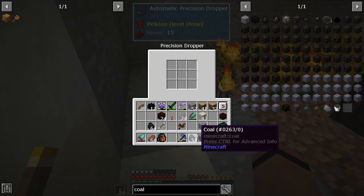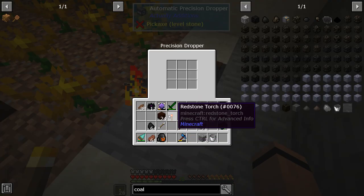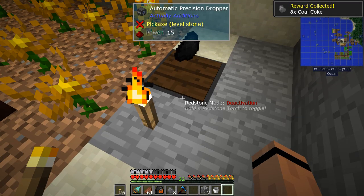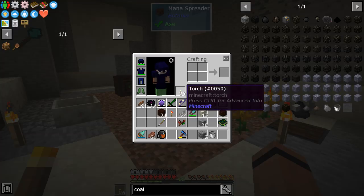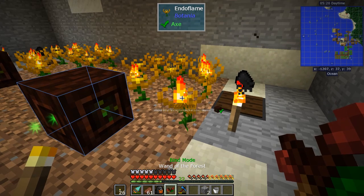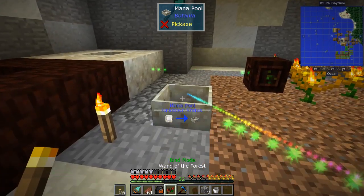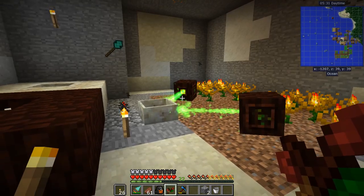If you've got Actually Additions in the pack, this is the dead simplest way to distribute fuel. I've got coke coal up here which burns longer, and blocks burn longer too. With my wand I can look at all of these - see that check mark, that means they're bound to the spreader. I shift right-click and bind to this pool, and we've got mana generation going now.